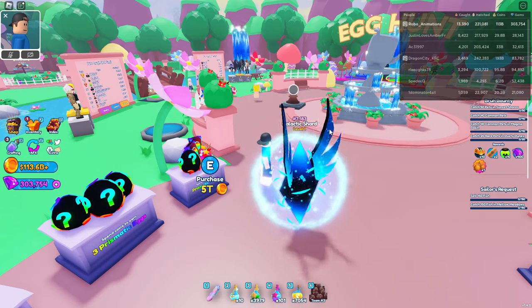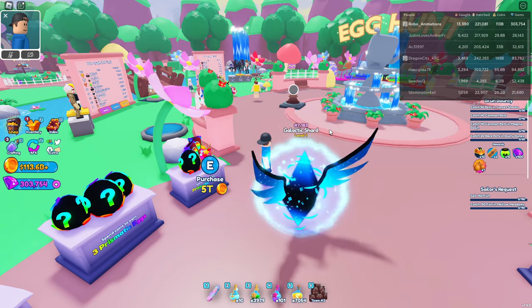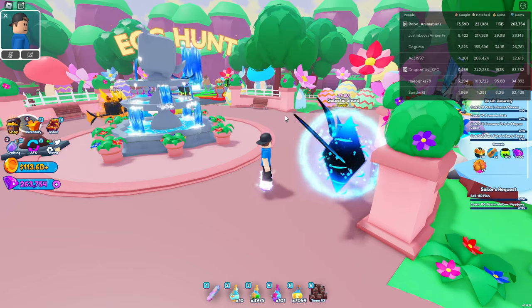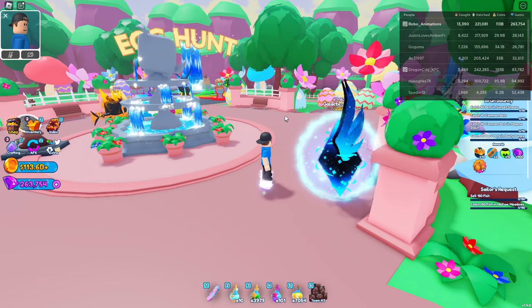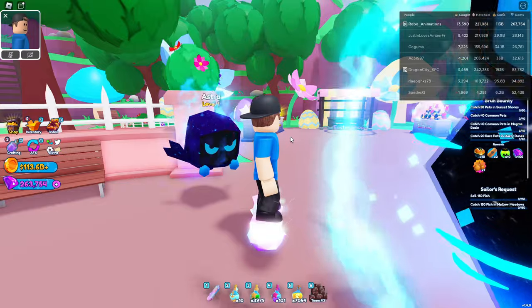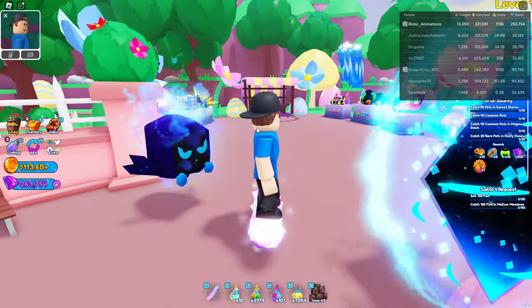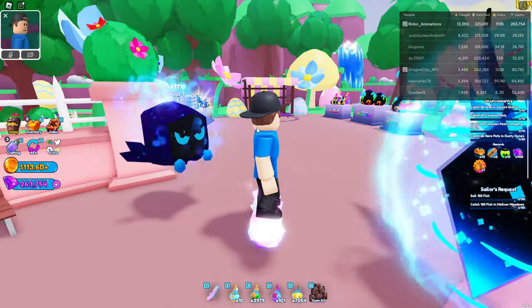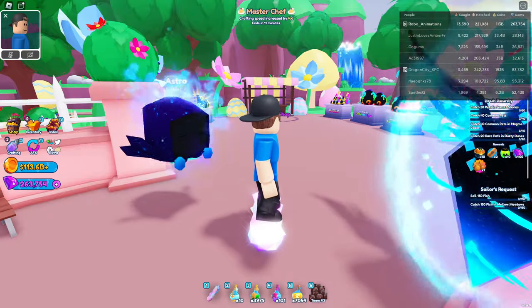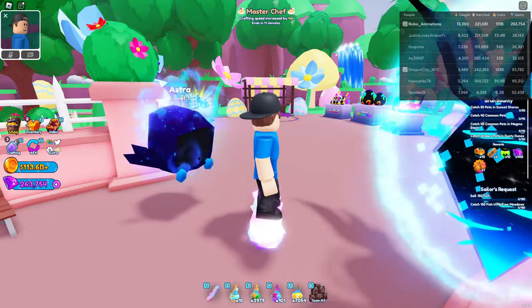So guys, that's the video. Thanks so much for watching. Definitely check out this Easter event, get an OP pet, and don't forget to like the video, subscribe to the channel, and comment for your chance to win this cute Astra. Remember, he's a Robux pet, so this guy cannot be caught, but he is a very cool looking pet and he's gonna make a fine addition to one of your guys' collections. Take care.